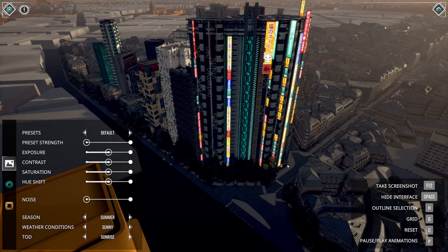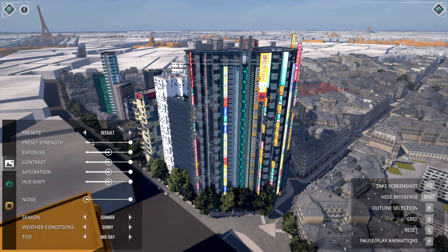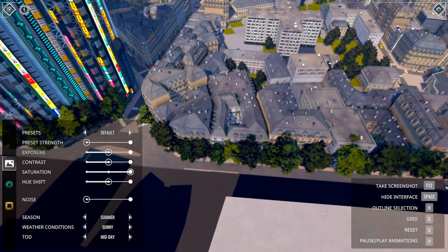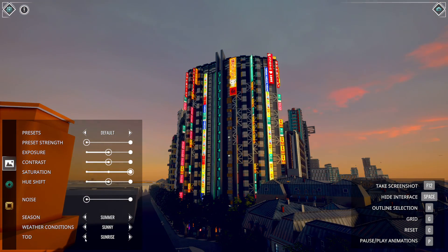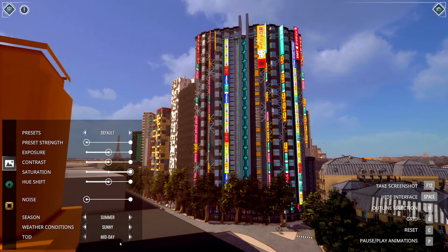Okay, here we are in our city — oh yes! Let's go into photo mode. For some reason it really likes to be dark. Let's try sunny. Let's see strength — exposure, make it a little bit brighter. Let's give it more contrast — no, maybe we should just reset. Saturation — make it more vibrant, ooh I like that. Noise is absolute garbage, we're not going to bother with that. Let's see how our cyberpunk looks. They should be at night time, don't you think? Sunrise is the darkest time we can get. Mid-morning is the best one.